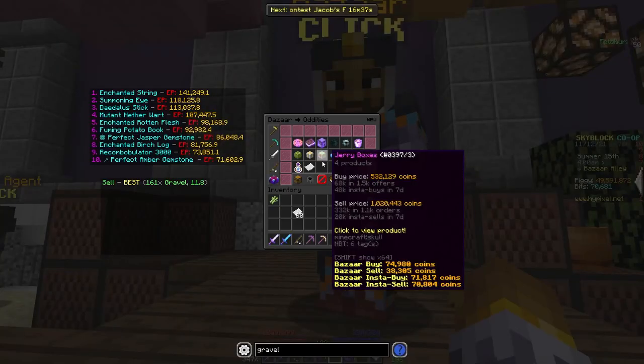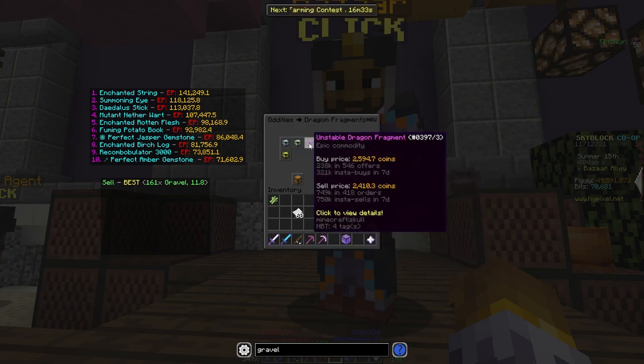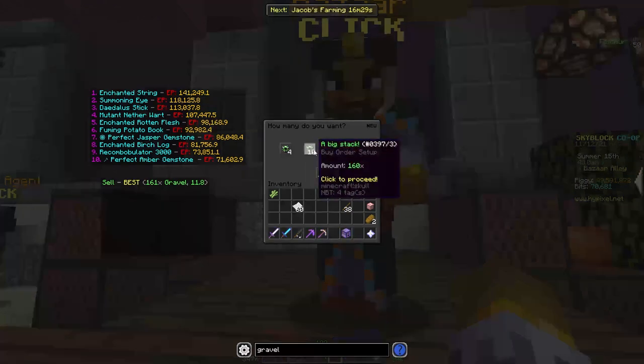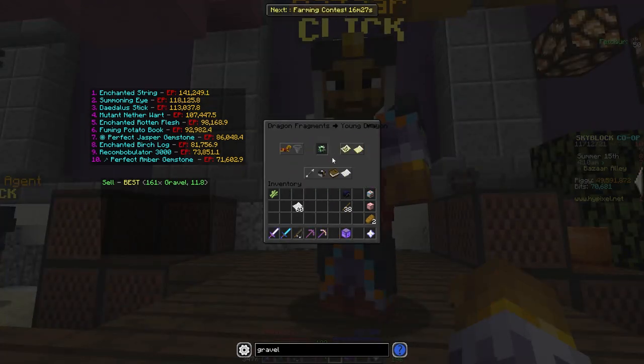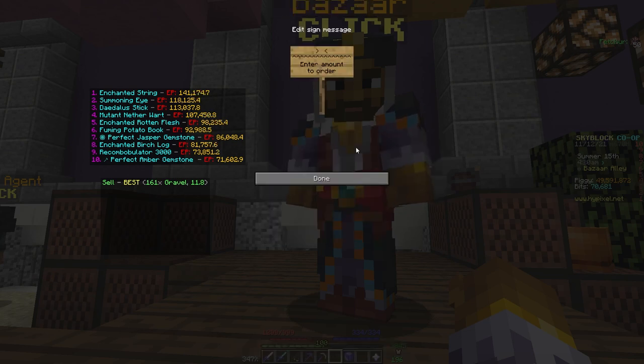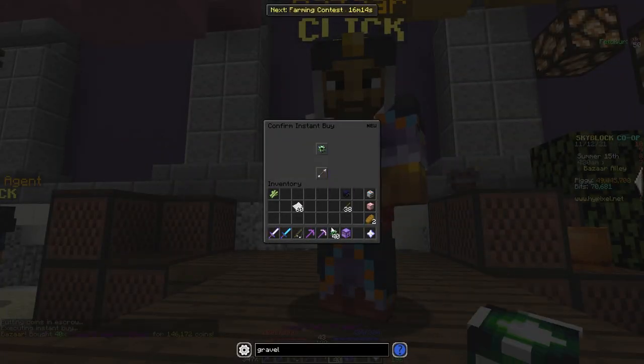Next let's take a look at how you can make money with Dragon Fragments, which is kind of a surprising flip. Go over to Young Dragon Fragments right here. As you can see, we can buy Young Dragon Fragments for not that many coins — they cost 3.32k each. I'm going to use Instant Buy just for this demonstration at 3.65k each. Let's buy 40 of these, which is how many you're going to want. That's costing us 152,000 coins, so let's instantly buy those.